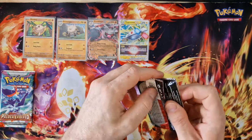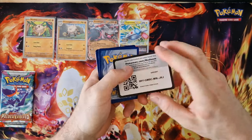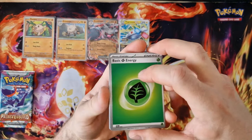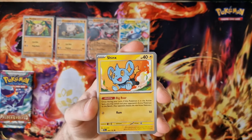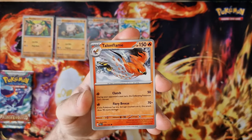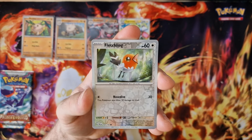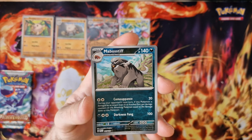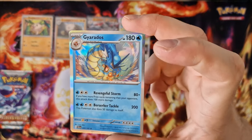Now we open the Annihilape pack. Here is a very nice card. Top is the Magikarp from Special Illustrations. Klima, Babylon, Shinx, Limplee, Chimchar, Trophime, Heracross, Leching, Wobbuffet, and Chiaros holo. But Chiaros is very nice.